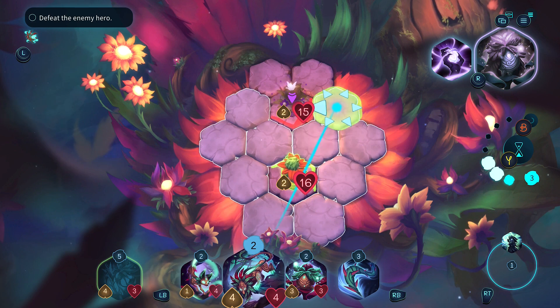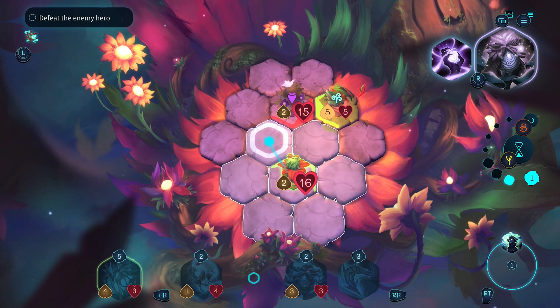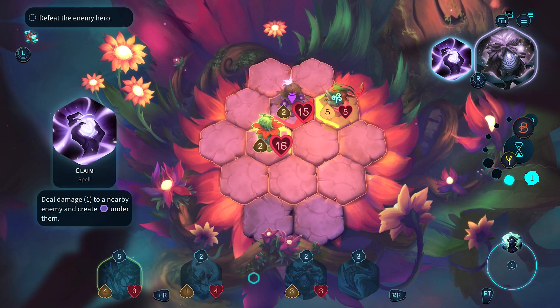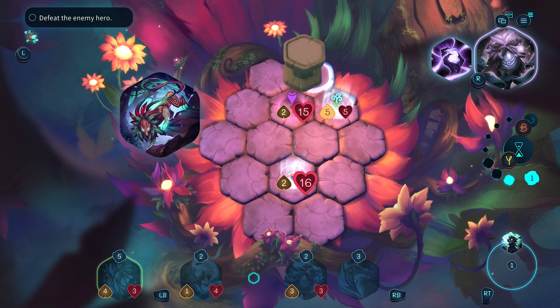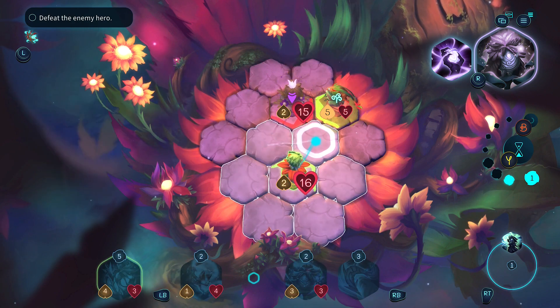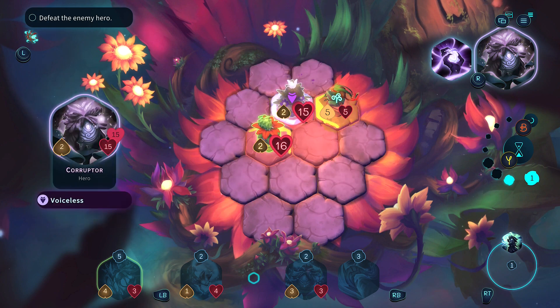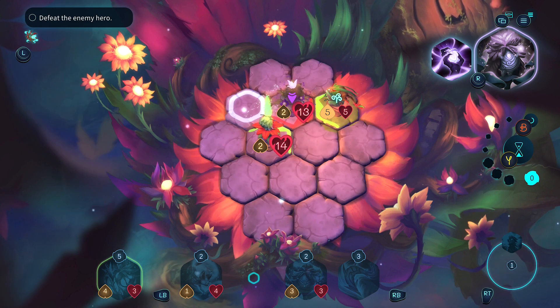Let's get some more units in here to start helping us put pressure on things - that's really what's going to give us an advantage. I just want to see if I have the walking range to go as far as I want. We'll have this one attack as well - there's a lot of health we're going to have to chew through.